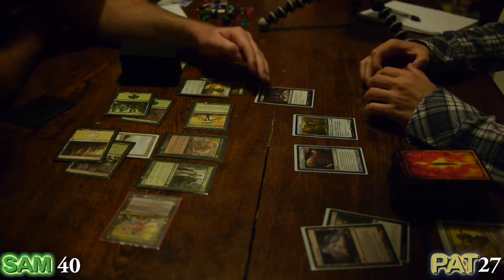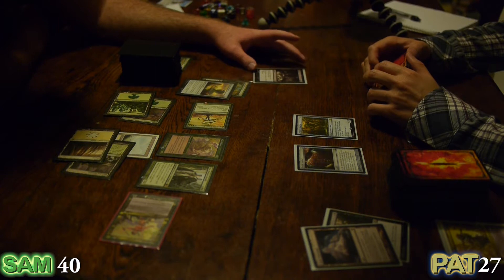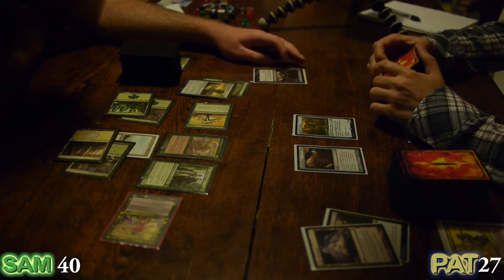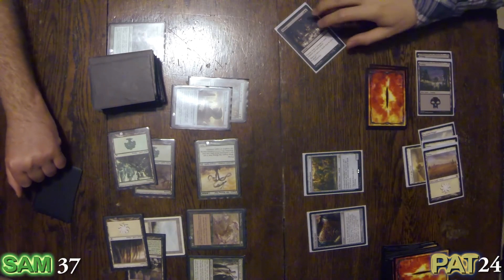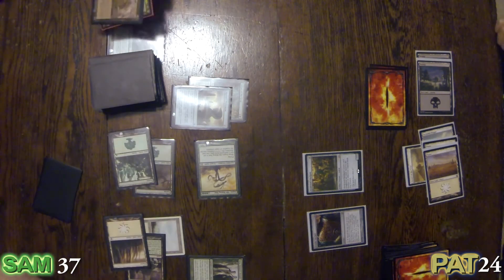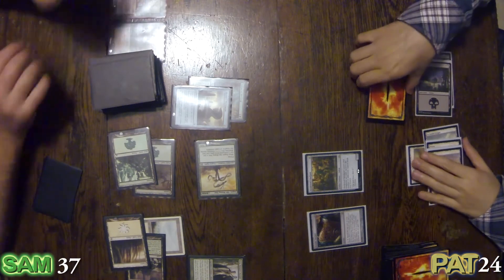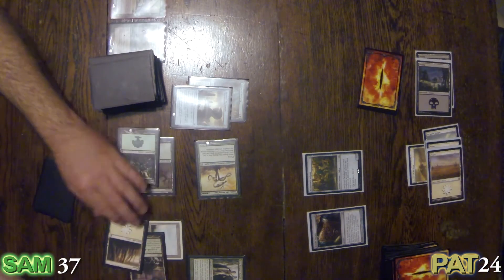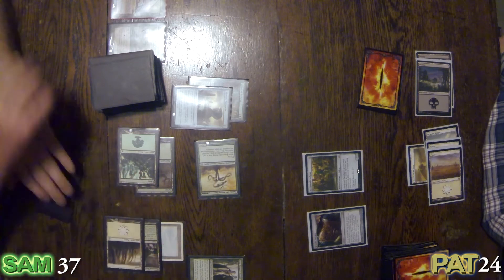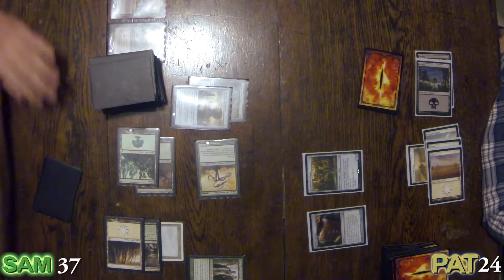The red equivalent might be three red mana or something. I think because it's black they add an extra tax to it. Yep — it does the job, takes out Sisay. That's one problem down; now there are three others I need to deal with. We each take three as well, putting me down to 25 and you down to 37.